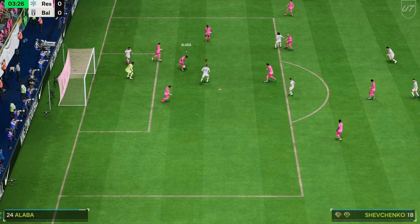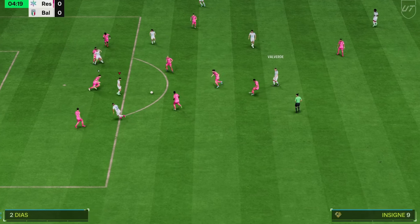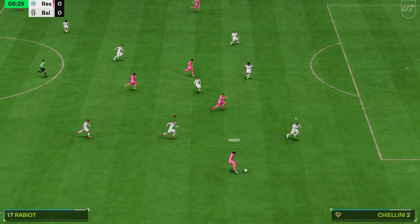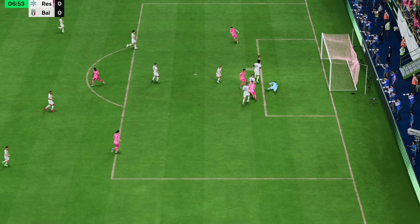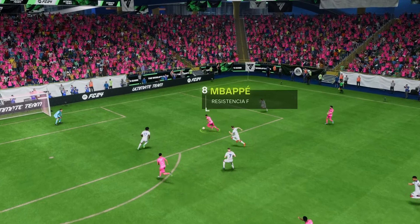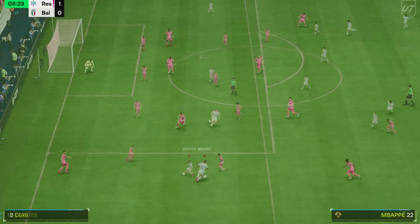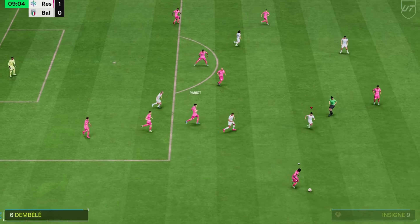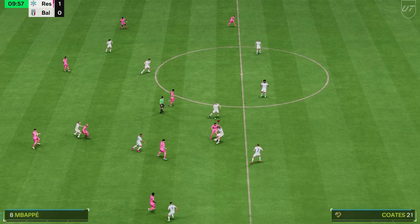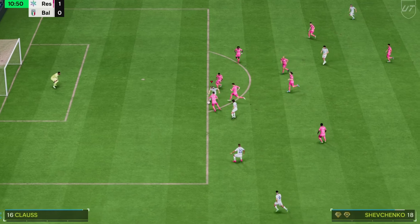Shevchenko in a good spot for the header at least that time. Mbappe targets — oh, makes a good save. Should be an easy goal for Mbappe — pulled that center back out of position, gave him a huge space. Was really hoping the second man press would pull Valverde over but it's all good. Shevchenko does not get off a lightning-quick power shot there.